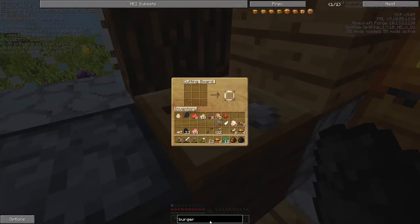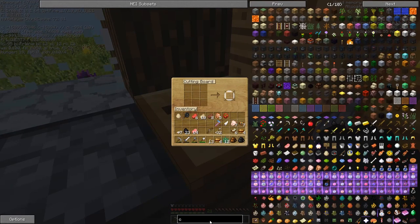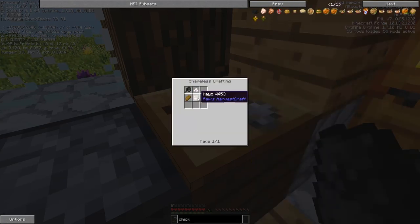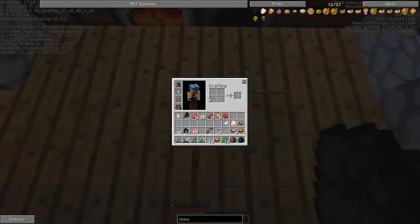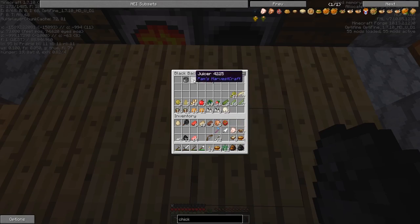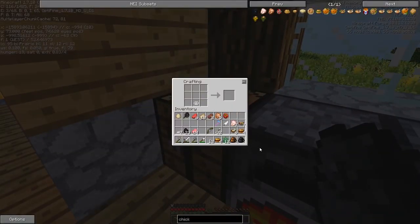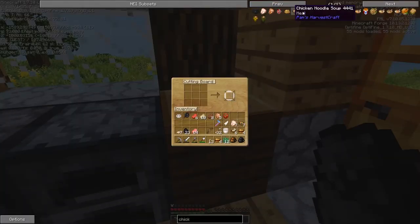Let's see about chicken. I know there is such a thing as a chicken sandwich, which requires mayo. Mayo requires a juicer — which I have — and an egg. So let's get this out. Juicer. We'll combine the two. And where's our egg? Yes — one egg. Let's make a pot of mayo. Perfect. We're learning.